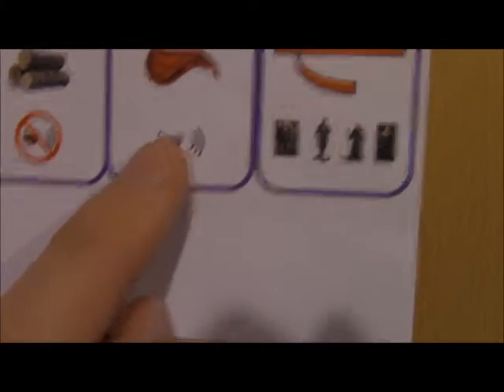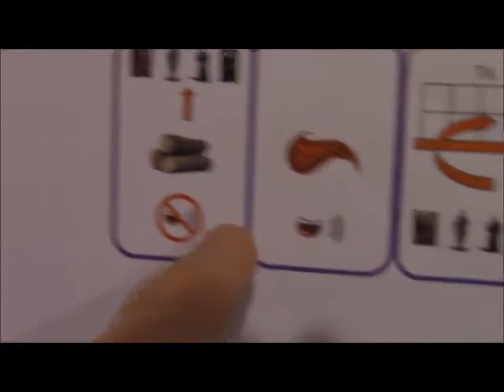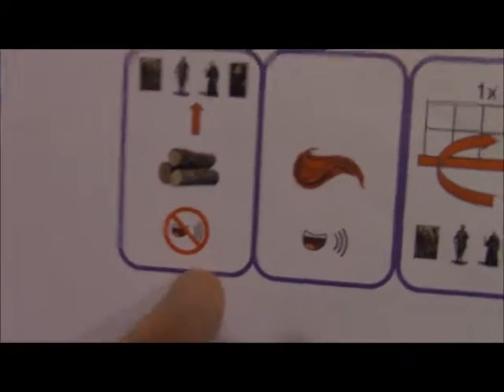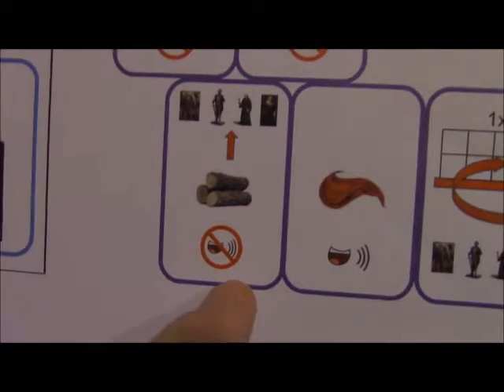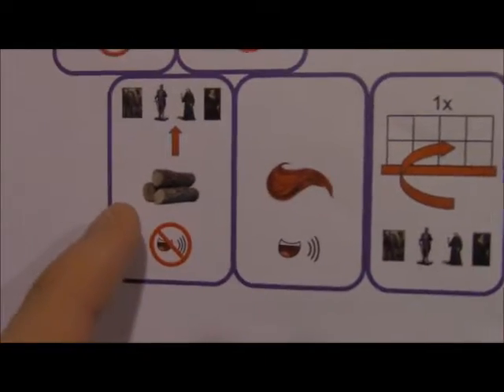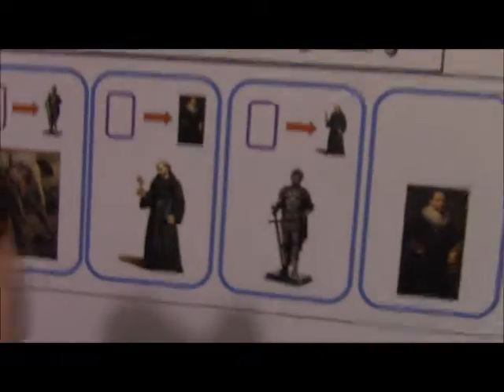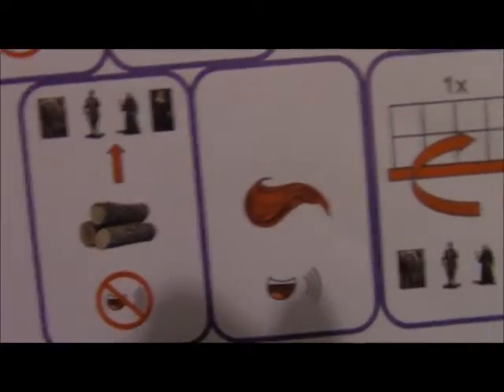There are cards where you can talk out loud — you can say, 'Hey, I have silk.' There's another card which tells you that you cannot talk, but you can give your item to any of the other players, so you don't have to adhere to the trading rule. That's actually a one-time use.